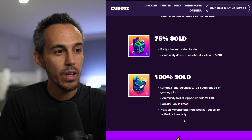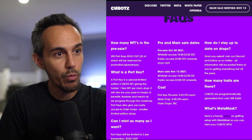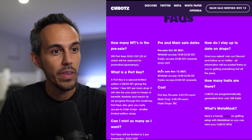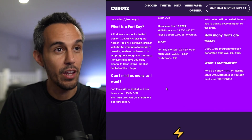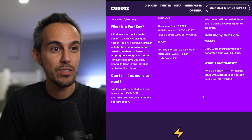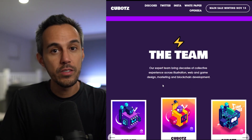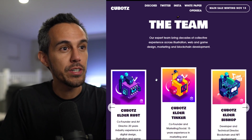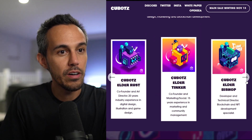If you have questions about how this works, the dates, traits, and how to get involved, it's all on the site. There's also a handy guide on getting set up with MetaMask so you can mint your own Kubots NFTs. The team has decades of collective experience across illustration, web development, game development, marketing, and blockchain development.